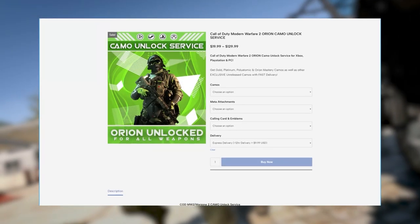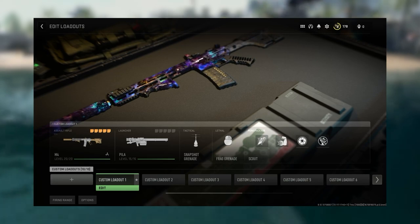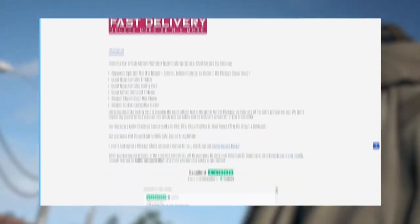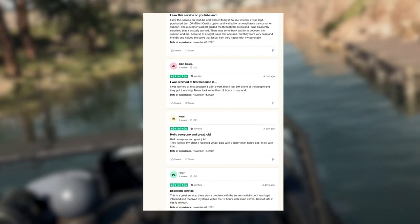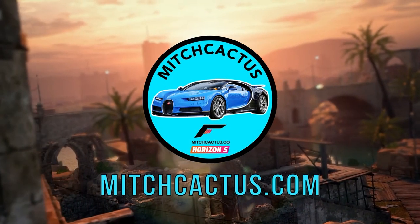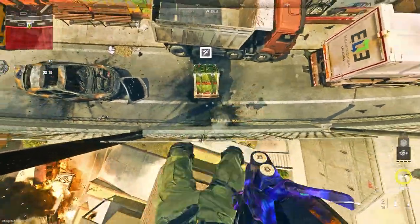Just before we continue, if you don't want to spend hours grinding out these glitches, check out instant delivery pre-made accounts from mitchcaptus.com for Xbox, PlayStation, and PC, that come with all weapons maxed out, Orion camos, and more. They also offer Orion camo unlock services, bot lobbies, and unlock nuke services. They have over 5,000 plus reviews on their official Trustpilot page. Link in the description — use code KINGMAN for five percent off for a limited time.